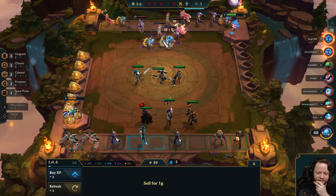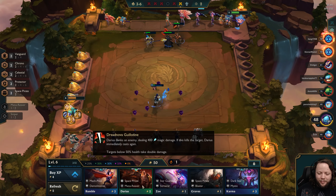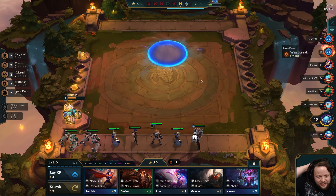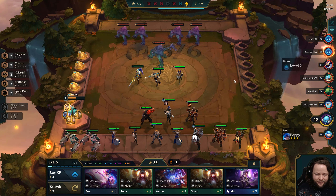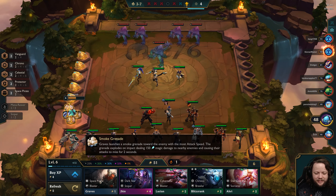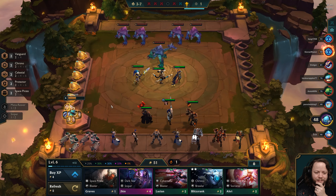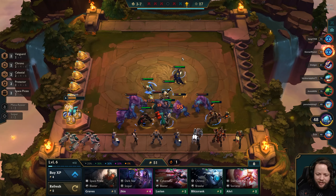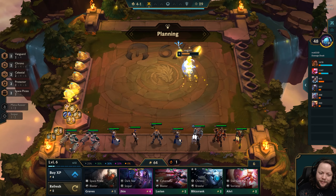We could start sinking money into the next level up, but I do feel like we could get some value out of rolling here. Getting another Graves is excellent — I'll take a level-two Graves. I want that Darius and I wouldn't mind having another Graves — the goal is to start jumping Darius up because Darius is going to be a heavy hitter for us. We'll lock here because we do actually want Jhin for that Sniper bonus. We should win this round pretty easily. The fact that these guys are Infiltrators and jump to our back line shouldn't be super relevant.